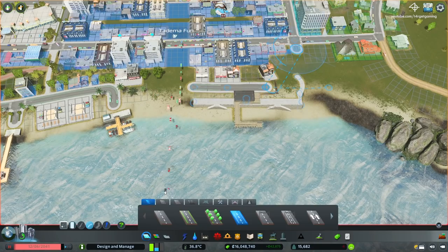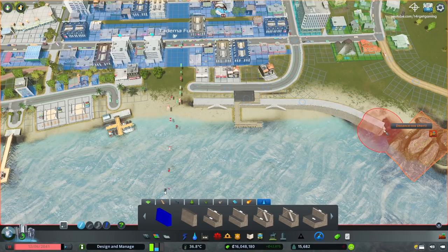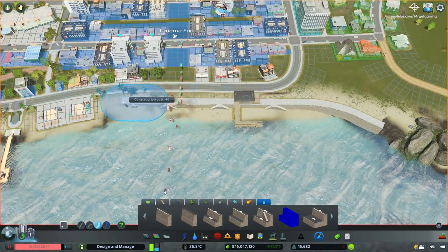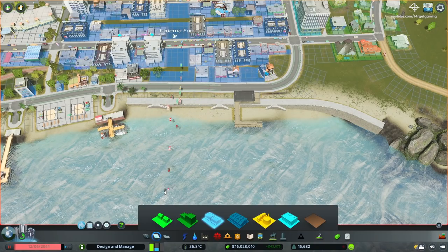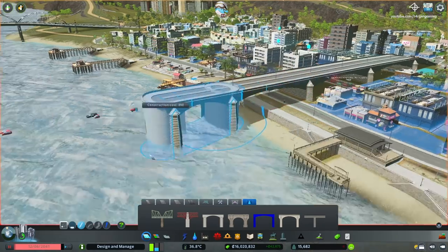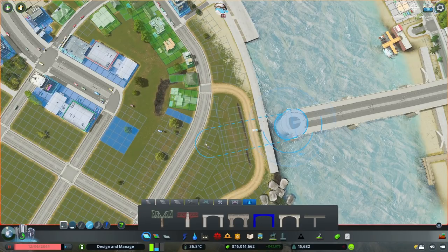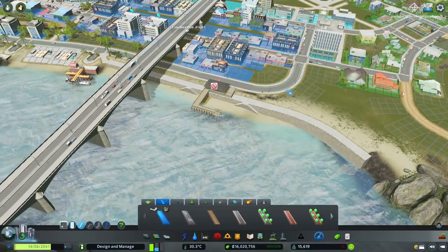I do the same thing on the other side of the river, right next to our leisure district, and here I use keys that have incorporated staircases. This particular set of keys looks amazing in this area because the staircase clips directly into the sand, which looks like it's providing access to the beach. We then rebuild the bridge that we demolished, and for this I'm using a European stone bridge that came with the content creator pack, just to see how it looks.